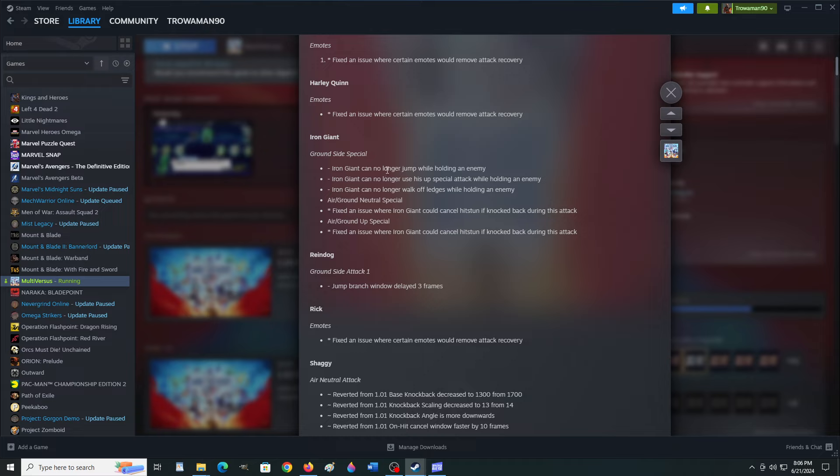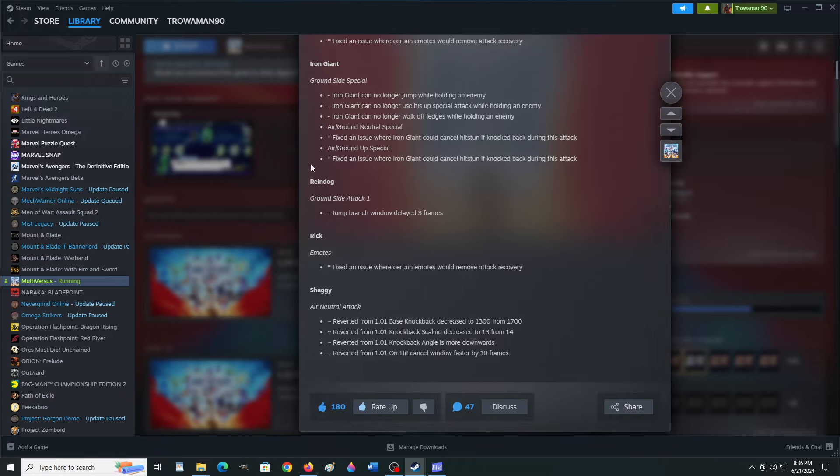Iron Giant can no longer jump while holding an enemy. Iron Giant can no longer use a special attack while holding an enemy. Iron Giant can no longer walk off ledges while holding an enemy. Fixed an issue where Iron Giant could cancel hitstun if knocked back during the air/ground neutral special attack. Fixed an issue where Iron Giant could cancel hitstun if knocked back during the air slash ground-up special. Yeah, that's a lot of overpowered stuff.